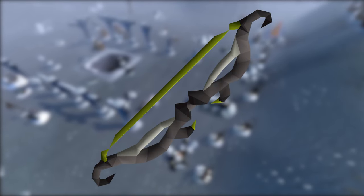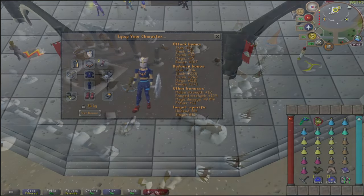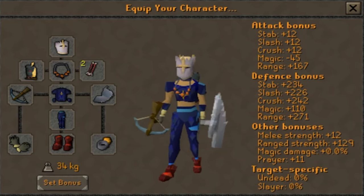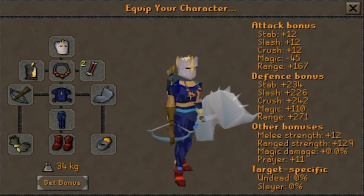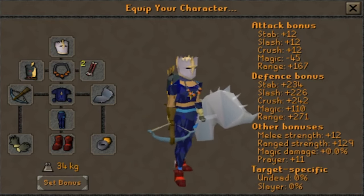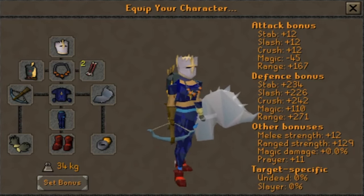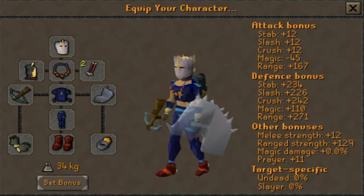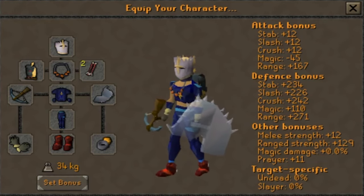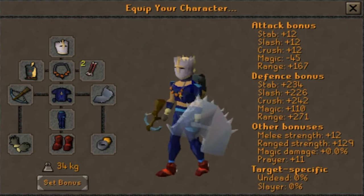The Twisted Bow is best in slot by a landslide here, but for the low level setup, you can use a combination of Saradomin and Zamorak Blessed D'hide, the Necklace of Anguish, Ring of Suffering, Rune or Armadyl Crossbow, Barrows Gloves, Ava's Assembler, Enchanted Diamond Dragon Bolts, and a Crystal Shield. This setup has the advantage of giving you full protection from monster aggression while getting your kill count, with a nice buff to defense from the Ring of Suffering and Crystal Shield. You could optionally also wear a Justiciar Helmet for additional defense from the minions.